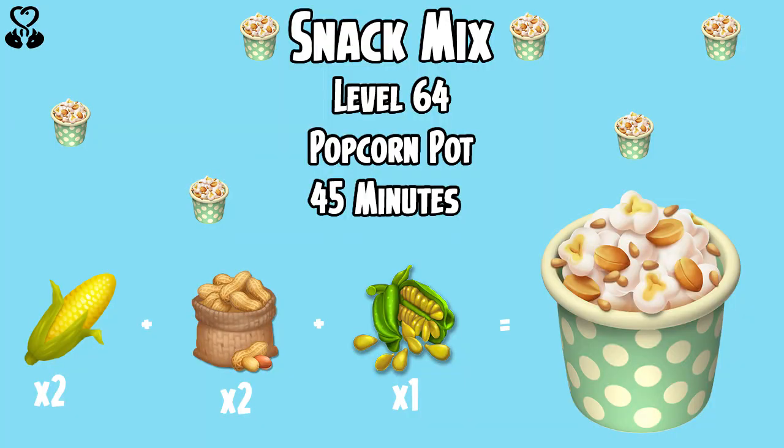First we have the Snack Mix, which unlocks at level 64 and is made over in the popcorn pot and will take 45 minutes. You will need 2 corn, 2 peanuts and 1 sesame to make the Snack Mix.